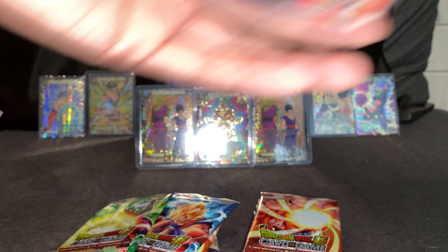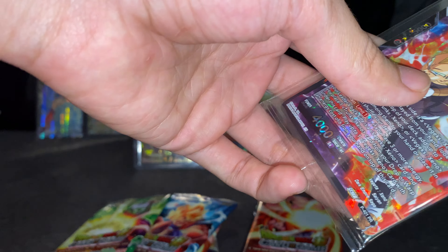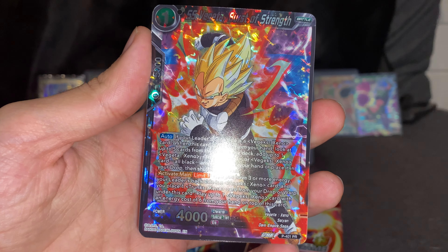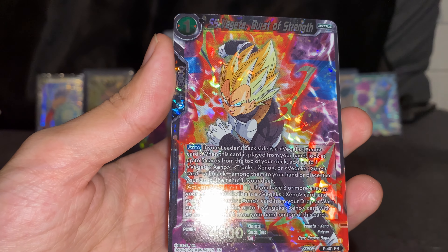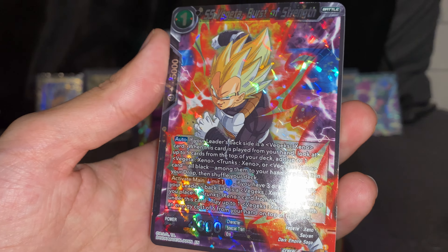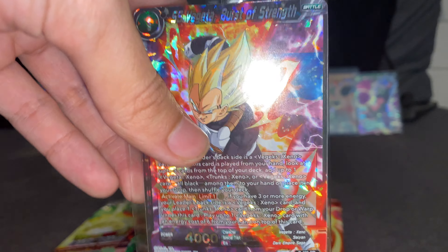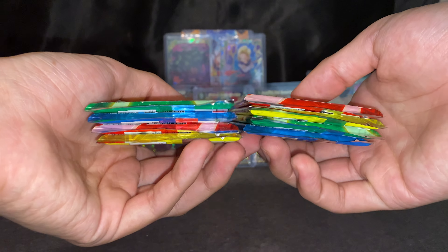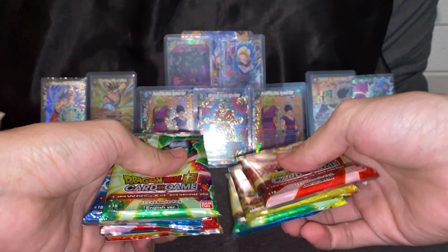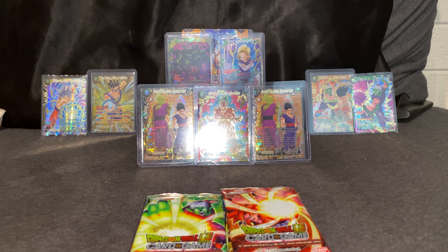Here we have the promo cards — let's open one of these. There it is! PR Vegeta, very very nice, Burst of Strength, and another PR Vegeta Burst of Strength — very nice. I'm guessing I have another two over here. So let's get to it guys — eight packs of Dawn of the Sea Legends and I am so so excited.